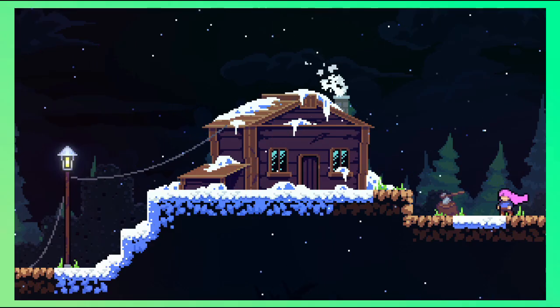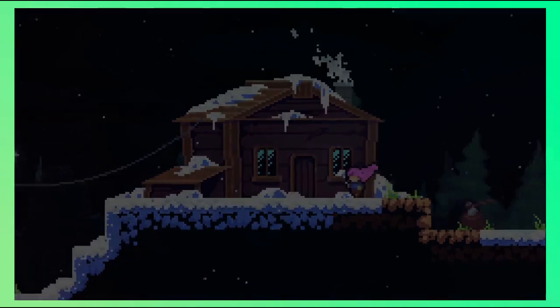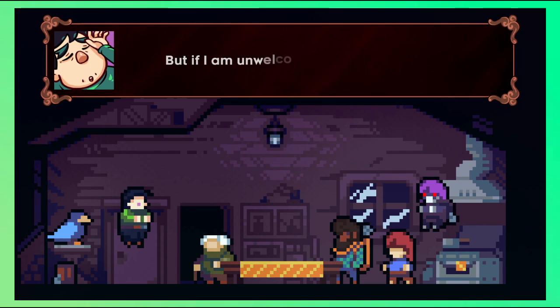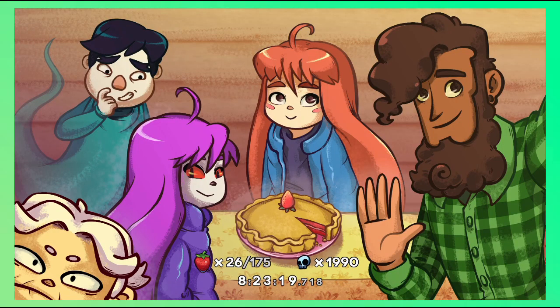But is it really over? No. We return to the old lady's cabin where we'll be celebrating. The whole gang arrives and we'll be baking a strawberry pie for everybody. If you collect all of the strawberries before completing chapter 7, you get a different ending depending on how many strawberries you collected. In my first playthrough, I didn't get my best result, but at least I got more than 25.